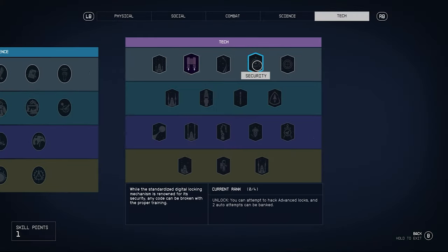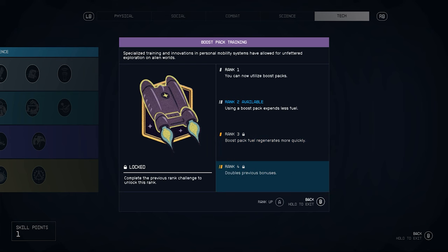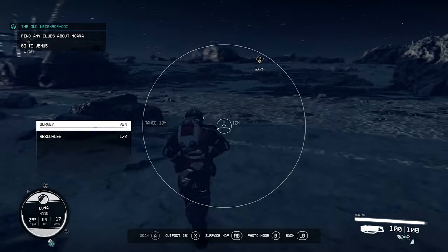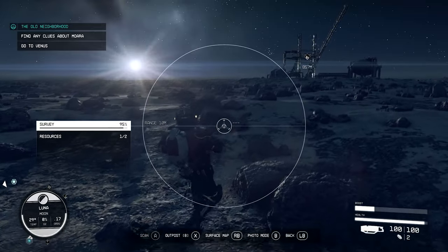When using the boost pack you receive, you're going to notice that after double tapping your jump button you won't be able to glide or boost. What you actually have to do is go into your skill points menu and use one skill point into boost pack training. Without this the game doesn't let you use it. Put one point in there and you'll be able to glide for a short distance.